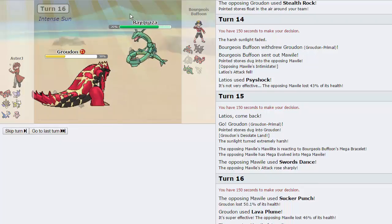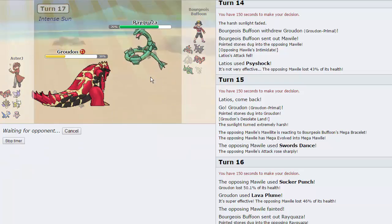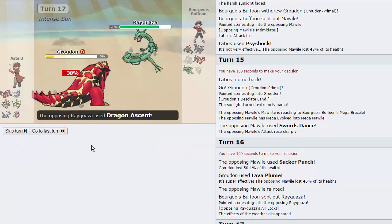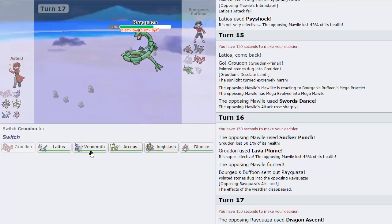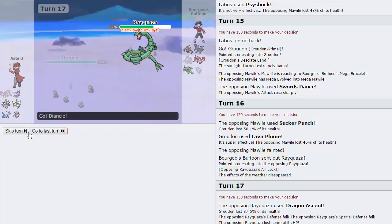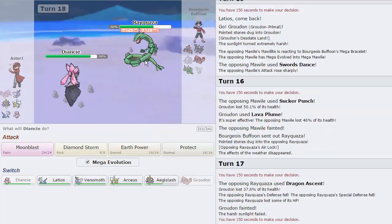We're gonna go hard into Groudon — we can take either of his STABs, we resist them both. He's probably just gonna Mega right here — he is, and he's gonna go for Swords Dance. Do I play around a Sucker Punch? I'm just gonna go for a Lava Plume right here — it hits everything on his team and gets a burn chance on a lot of things. He goes for Sucker Punch and that does absolutely nothing. We are gonna knock out his Mawile right there — yet another thing that was annoying to Diancy. He's gonna go into Rayquaza — we do have Stone Edge for this. He's got Dragon Ascent, he's gonna lose some HP from Life Orb. I think we're just gonna go into Diancy and get off our Mega.